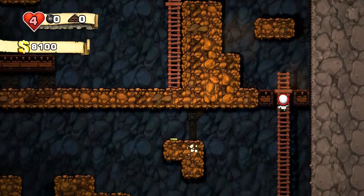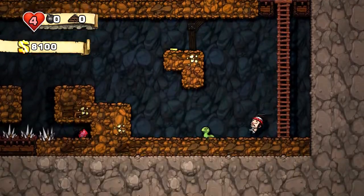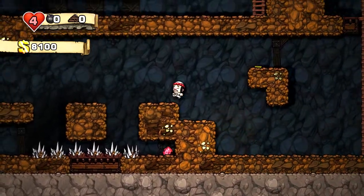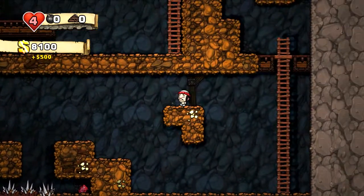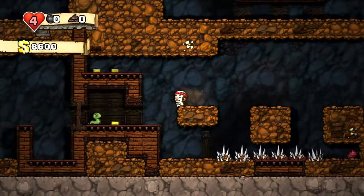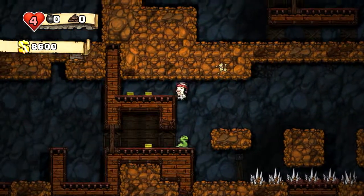In addition to being able to run and jump, you also have your trusty whip, which you can whip enemies with. And of course, what roguelike would be complete without obstacles that will kill you dead permanently.